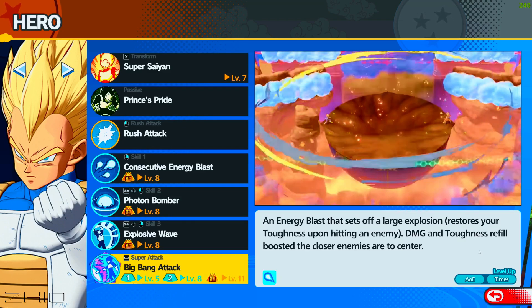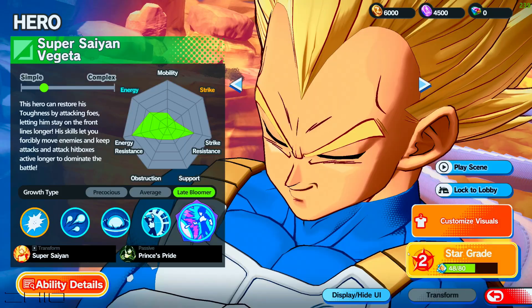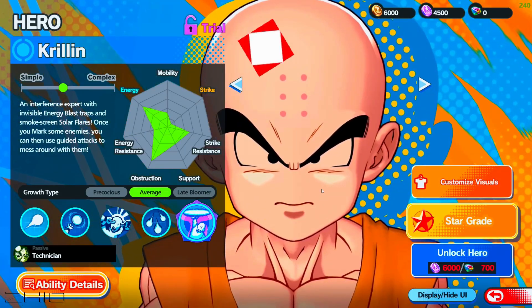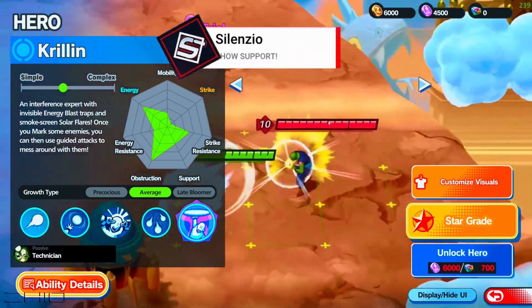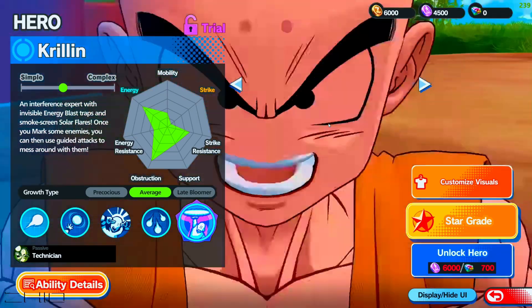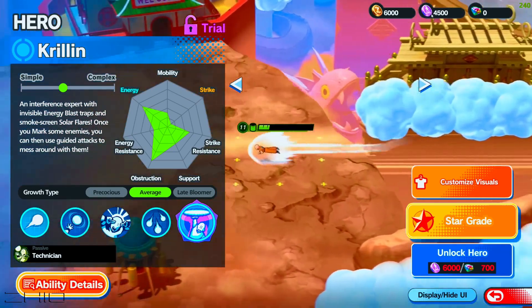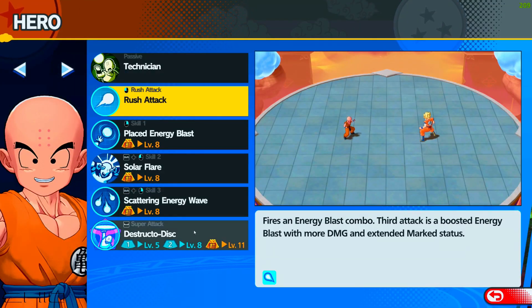Now Krillin — I don't have him unlocked. You get Goku for free and then get to buy one character; I bought Vegeta. You get 6K tokens to unlock another character. Krillin is a range attacker so you can sit back, hit enemies, and farm your levels.